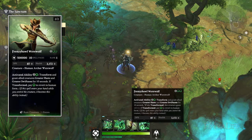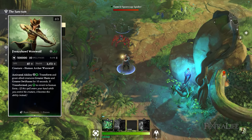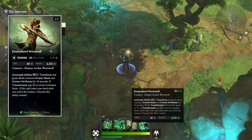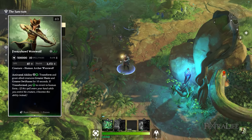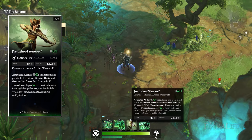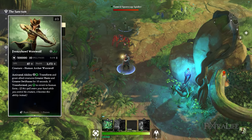Frenzy Howl Werewolf is a 2-2 creature for three mana with an active ability allowing it to transform for two colorless and one green mana. If you draw this card again while it's on the battlefield, instead of summoning it you'll give the existing one greater haste and greater swiftness for 10 seconds, and while transformed it gains plus one plus one — stronger, faster, and hitting harder.